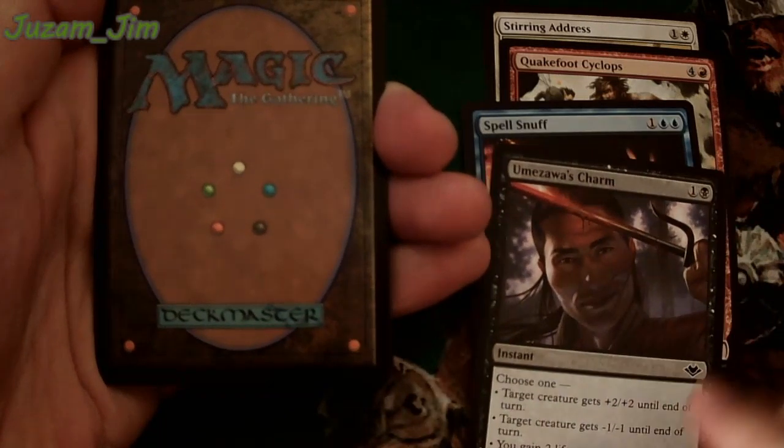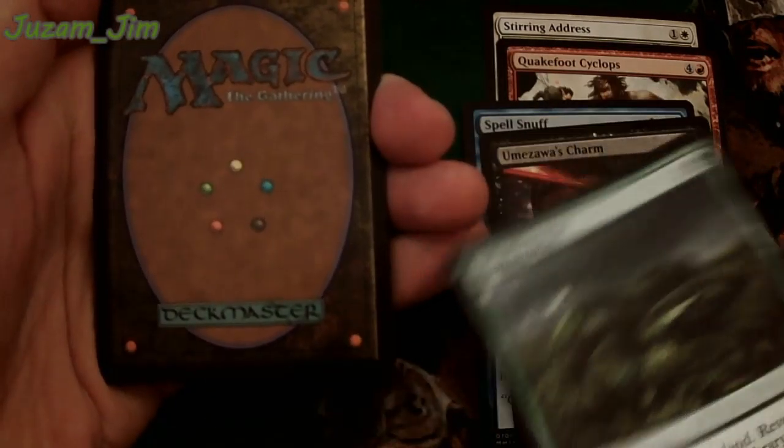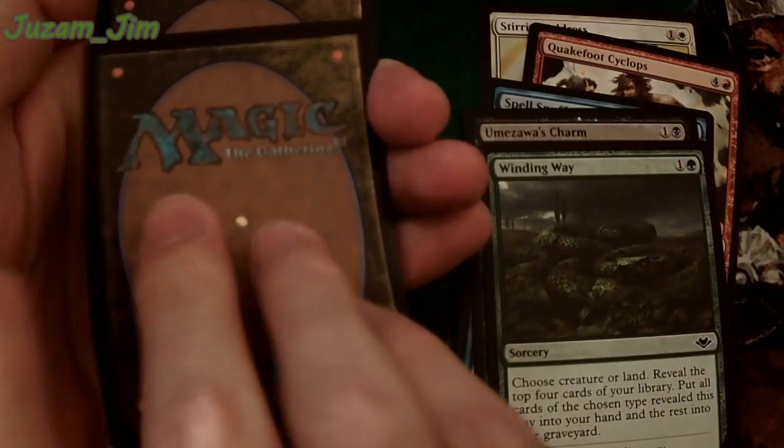We've got Unreal Kaiser in chat — he loves Slivers. So if we open your pack and you've got a Sliver, you don't mind getting one. He is making a Sliver deck. Sliver to Lever, baby.